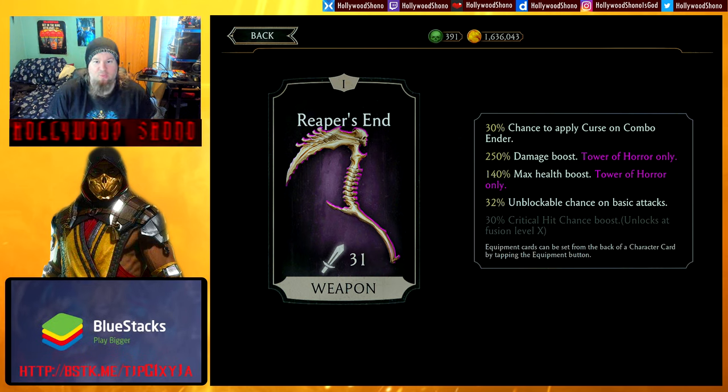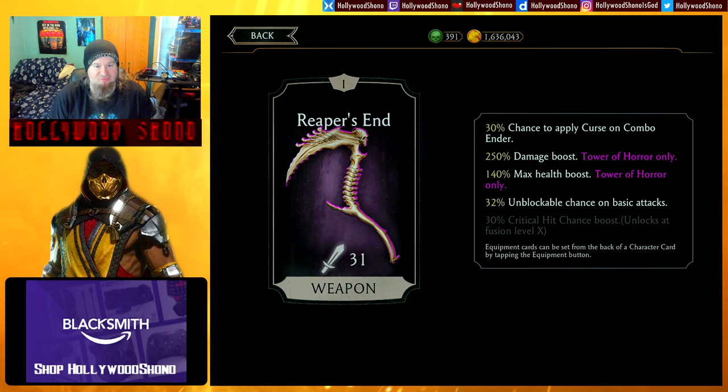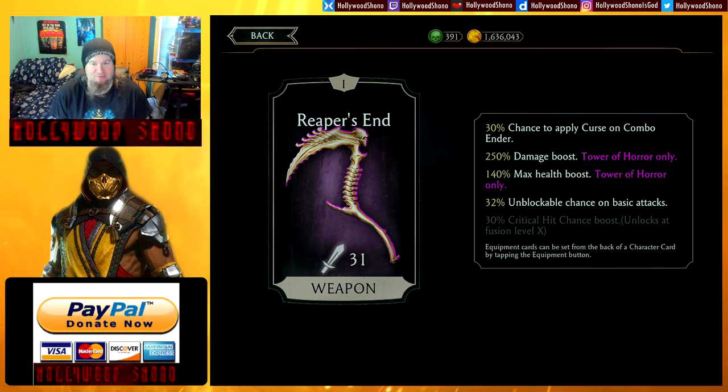What makes this gear item really useful is the fact that it has a chance to apply curse on combo ender, and a chance for unblockable on basic attacks. This is super useful. Although for some reason, I've seen it happen where spears appear to be blocked and it actually connects — we'll see if we can duplicate this. The critical hit chance boost is also amazing, but you don't need that for this gear to be good.